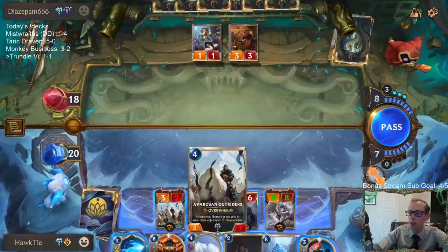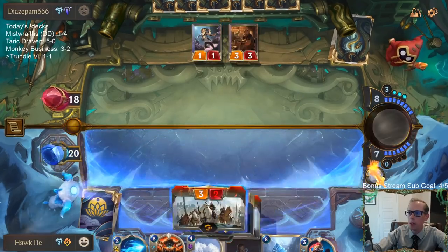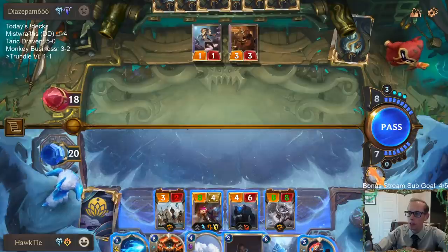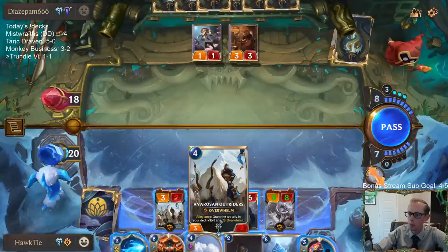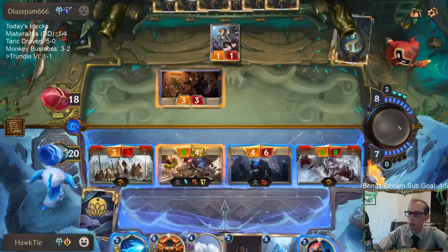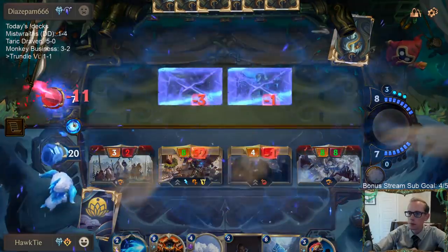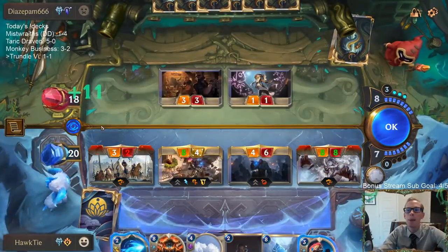When you have the attack token you get to choose if you want to go — you can go and attack or you can play stuff first. If we play something, then priority moves back and forth. There's also this little eye icon you can check so you don't have to worry about combat math — you can be lazy, check it, and it'll tell you what's going to happen.